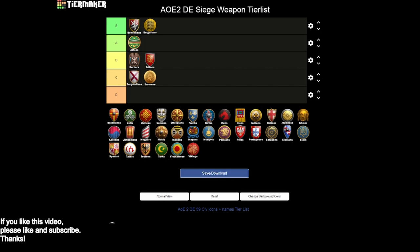Burmese are going to go into B tier. They have bombard cannon and siege onager, and really good halberdiers plus good infantry to deal with enemy cavalry — something Berbers don't have. You also get siege engineers and heavy scorpion. Thinking about it, you have the infantry to defend your siege weapons against cavalry, siege engineers to power them up, heavy scorpion for mass infantry — I think that makes Burmese a solid B tier siege civilization.